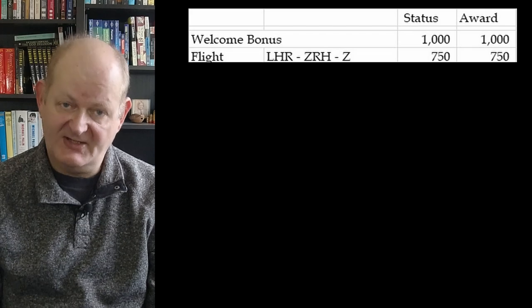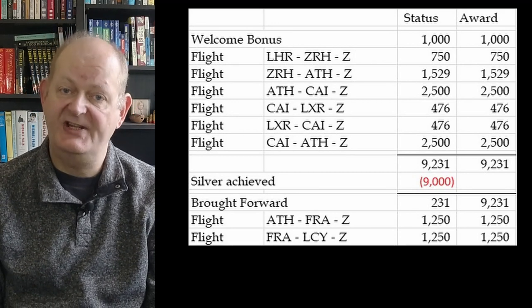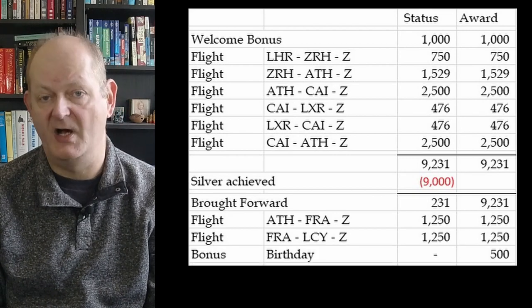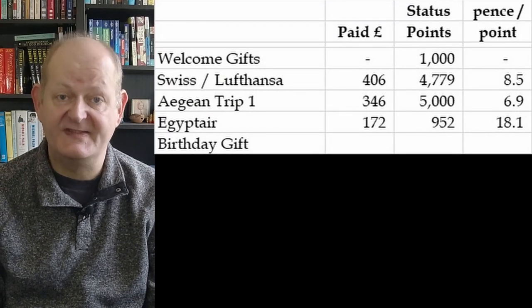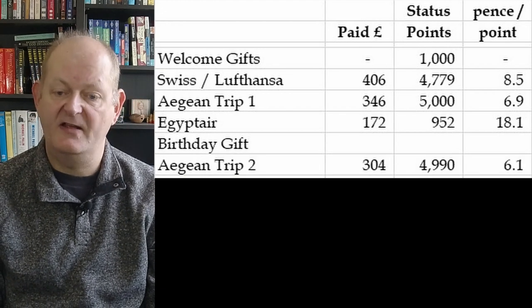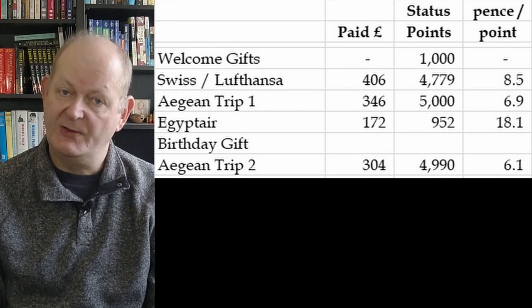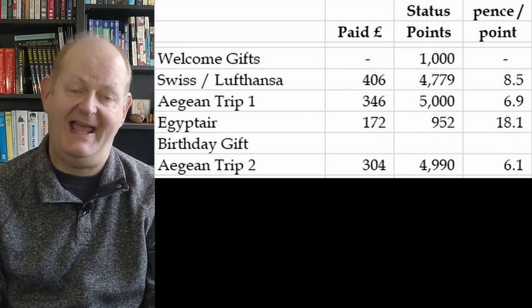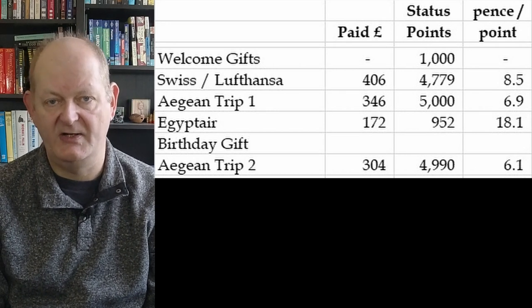That was eight flights in total, and I achieved silver halfway through flight six from Cairo back to Athens. Then, a month later, Aegean surprised me by depositing 500 reward miles into my account as a birthday present — no status points, but a very nice gesture. As a silver card holder, I then needed a further four Aegean flights to accelerate my route to gold. So I booked a flight on Aegean from London to Larnaca via Athens in economy class, costing £304 and earning 4,990 status points at a very decent 6.1p each.